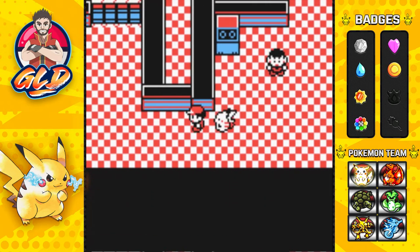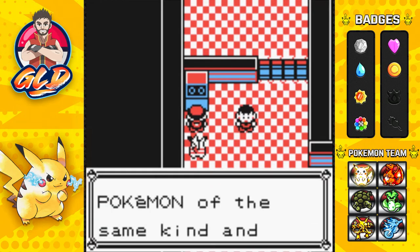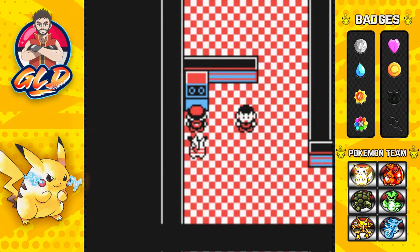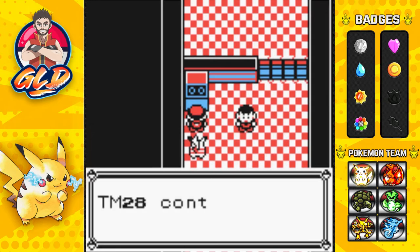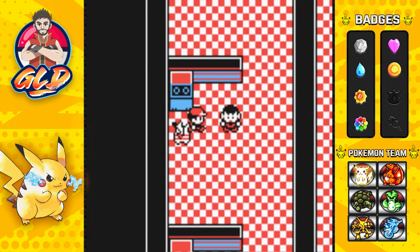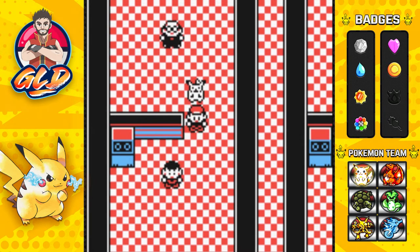Next question: are Pokémon of the same kind and level not identical? Yes, that is true — they will eventually differ in HP, PP, and moves. I believe this is the last question right here: does TM28 contain Tombstoner? No, TM28 is actually Dig — a very good move. And there's the gym leader. What we're going to do now is battle all the trainers here, level up a bit, and I'll be right back.